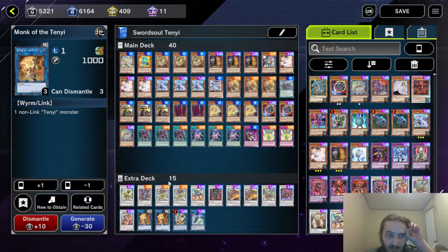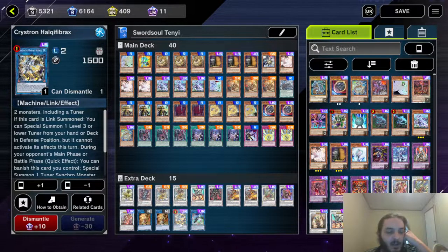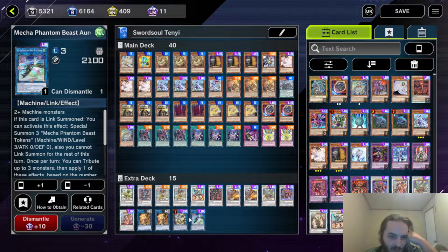Denglong, Tenyi — like I said, you only need one for the combo but two are standard in Swordsoul Tenyi because it's more versatile. And then the Halk and Auroradon.